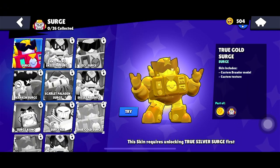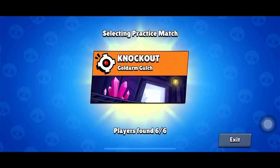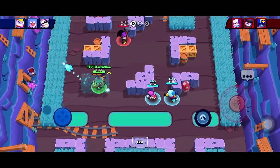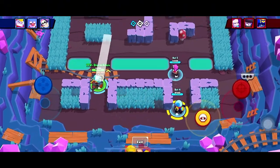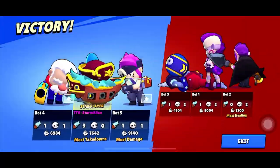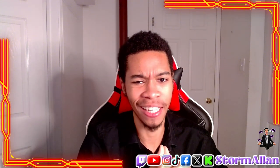At number 8, we have the Kraken Surge. This sea monster skin can be yours for 149 gems or 5,000 bling. It's a cool theme, turning Surge into a creature from the deep, and while it looks intimidating, it doesn't quite stack up against the more epic skins. If you're into the underwater monster vibe, Kraken Surge is a fun choice.